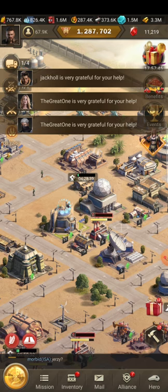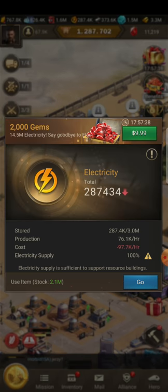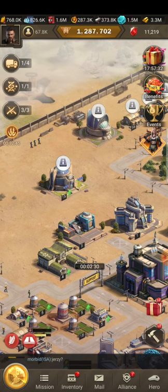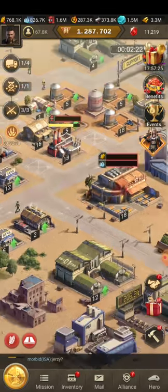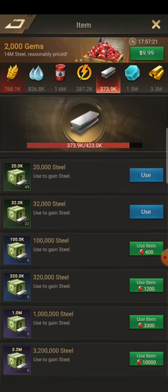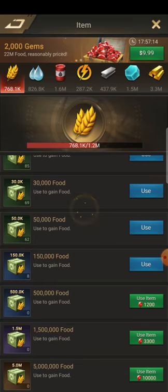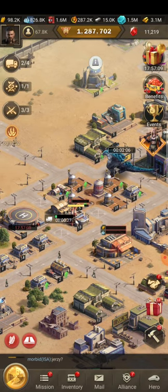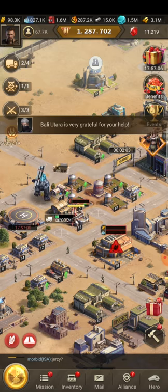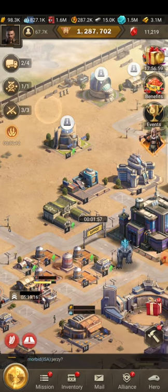Let's check our alliance parliament. After placing it out of the road path, the cost reduced from nearly 100k to 97.7k. And I can still ask for help and send help with this building disconnected. So removing the road path from this building has no loss for you.